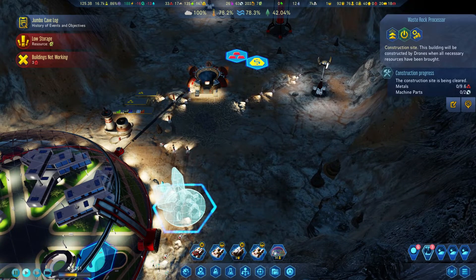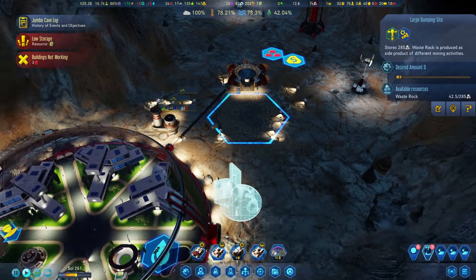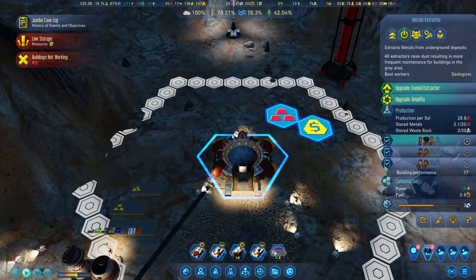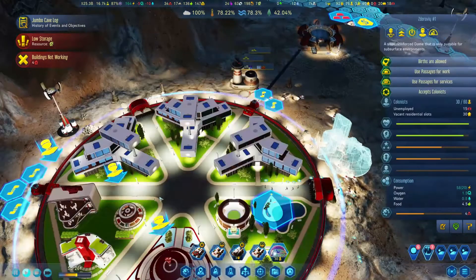So we're going to have this waste processor. This is going to be processing the waste rock we have around here. You can see our little drones stockpiling this, and hopefully they're going to be done soon. This is going to be mining rocks really fast - I'm really happy about that.